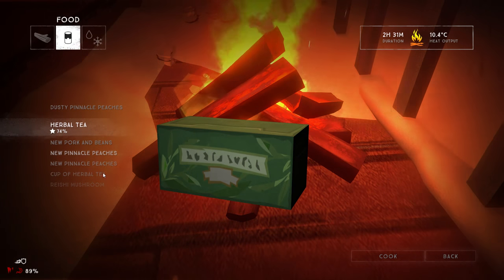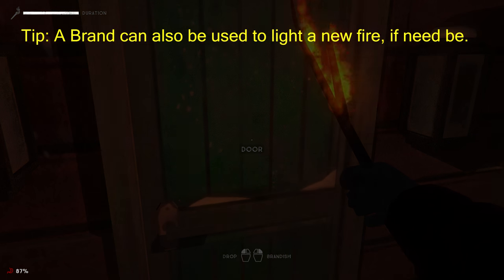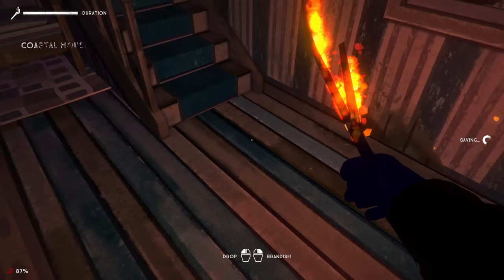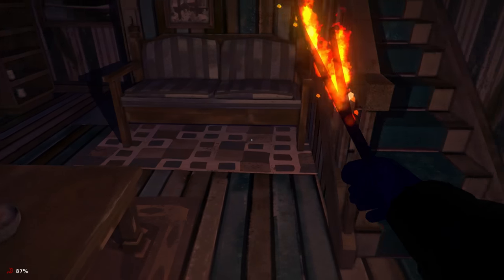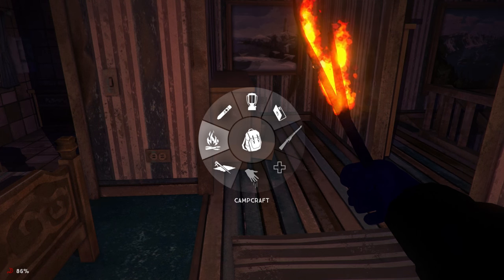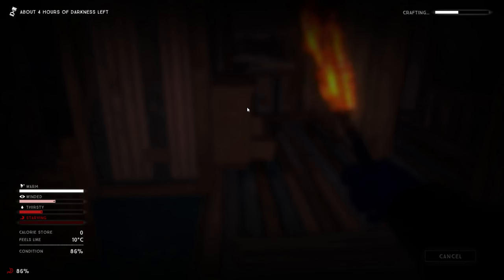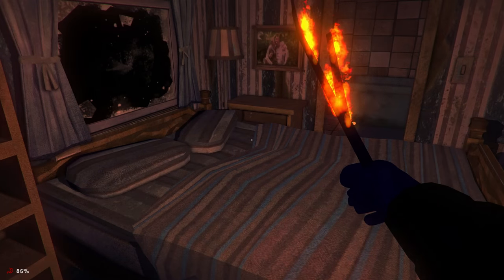Understand that everything is much more rare in Interloper mode — this includes matches. Matches are the lifeline of your survival as they allow you to make fire. Never waste a match if at all possible, and if you do start a fire, do as much at that fire as you can: boil water, make teas and coffee, cook raw food, and always take a brand from the fire before you leave. A brand keeps you slightly warmer than normal, can be brandished at wolves if they begin stalking you, and can be used as a light source when traversing mines or searching buildings at night. If you're being stalked by a wolf and have no chance of getting to shelter — say you're encumbered or exhausted — try to snap immediately and make a fire. Even starting the fire will spook the wolf off. If the fire doesn't light, the cost is one match, but you may save yourself from a wolf attack.